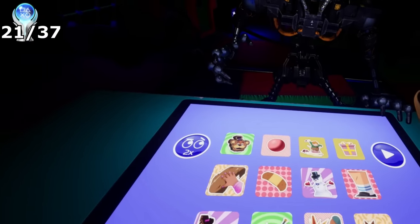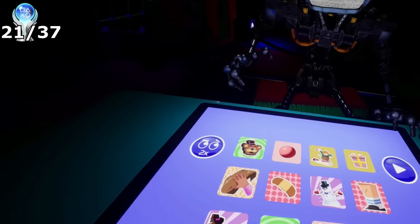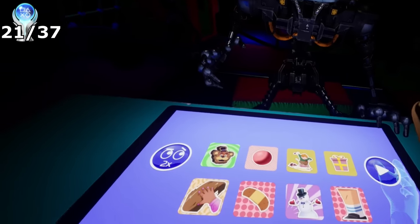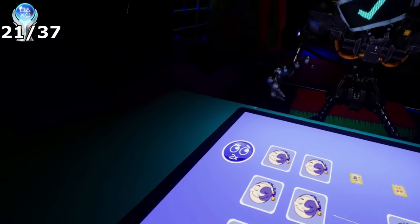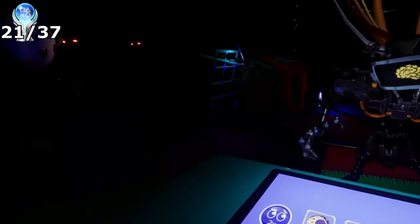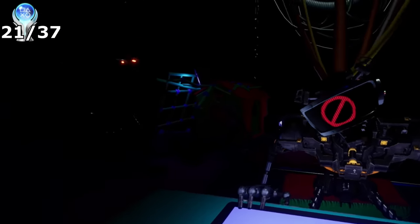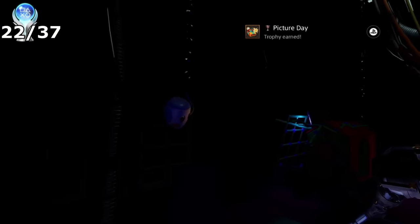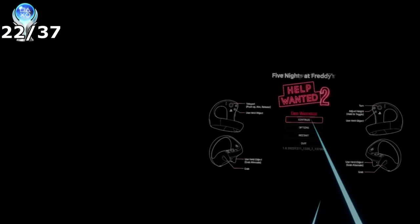After taking the mask off, a new minigame was available called Endo Warehouse, where you play pick and match with an endoskeleton to level up their intelligence. It isn't hard to begin with as there aren't many cards, but the more you progress the more cards are added. Endoskeletons on our right and left move closer when we're not looking at them — if they get too close, we use the Faz Camera to get rid of them. By successfully using the Faz Camera on the endoskeleton, I got the trophy Picture Day for getting the endos together for a group photo.